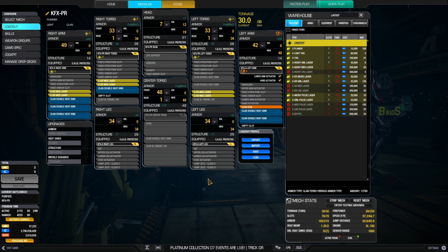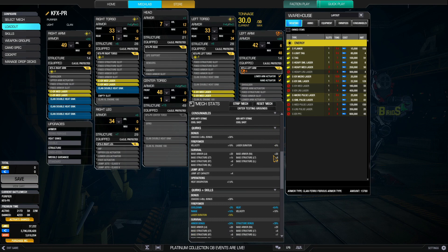If you're interested in this build, one of the most worth-it purchases in terms of cash is the Clan Light Mech Starter Pack for $14.99 US. You get the Kit Fox Purifier, 6.5 million C-bills to buy the weapons, arms, and legs, and also 100 GSP so you can instantly skill up this mech.